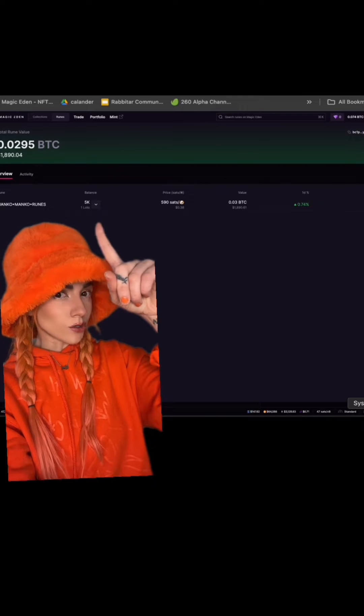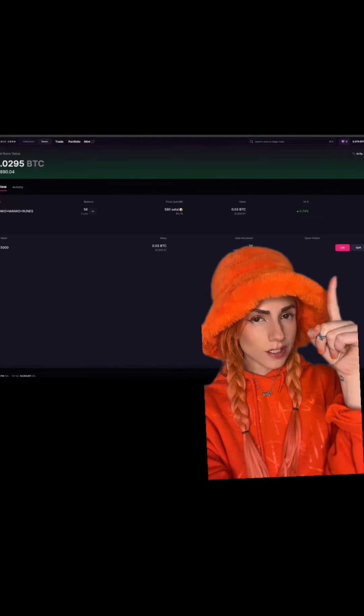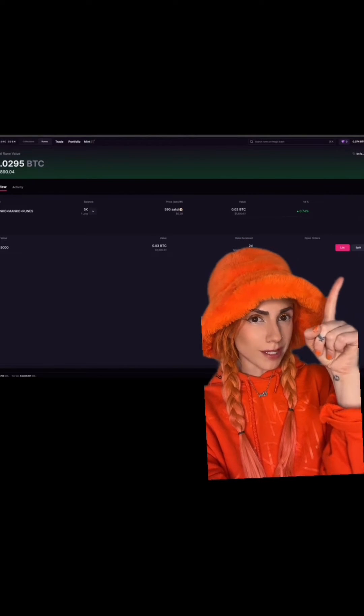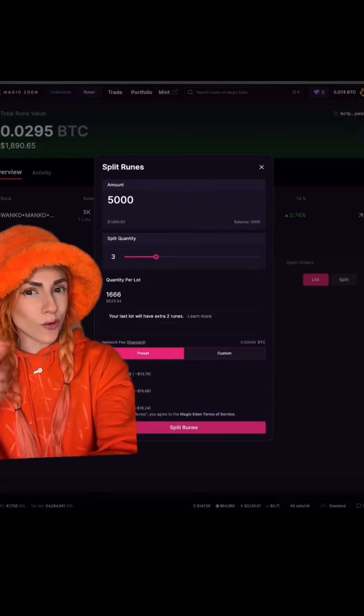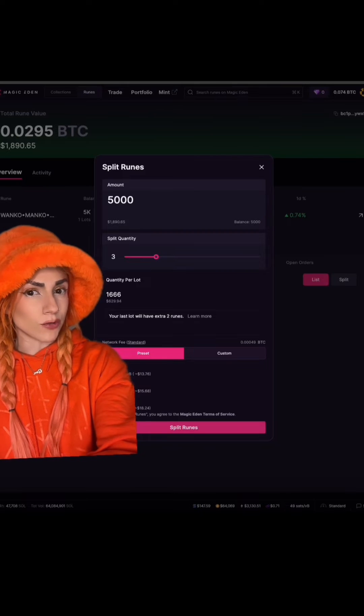Right next to the amount, click the little arrow down, and you'll see two options: to list or to split. Hit split, and you'll be brought to the screen where you're able to customize how you would like to split your runes.